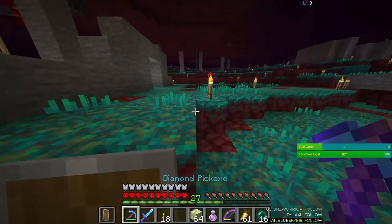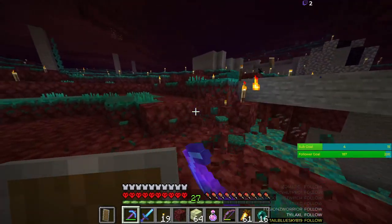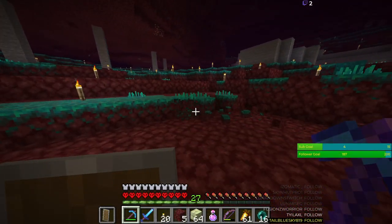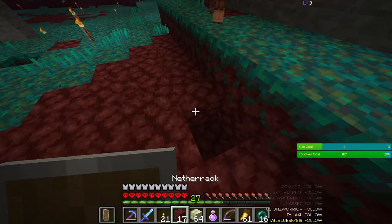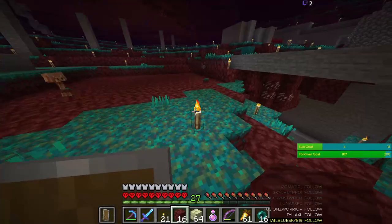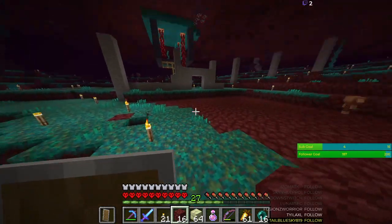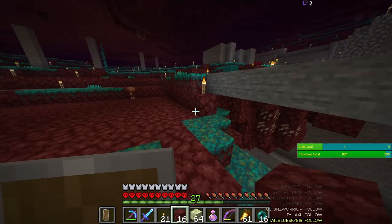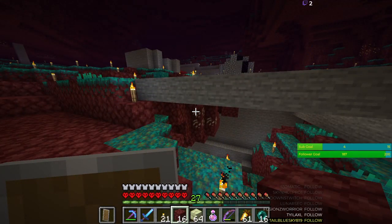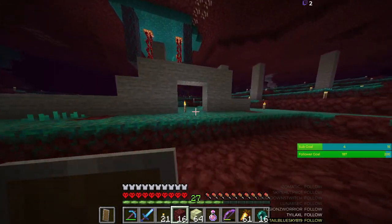Where should it start going down? Let's say after two blocks here it goes down the first level. I don't know how to do this — I have to have a big space there, a big space here, and then some sort of stairs down by the middle. Could I turn this into two floors? Maybe. For now I know this is going to be the entrance and this is how wide it is.